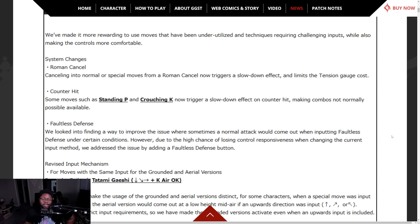Counter hit — some moves such as standing P and crouching K now trigger a slowdown effect on counter hit, making combos easier. So if you hit somebody with a standing P or crouching K and get a counter hit, you can get some crazy stuff. That's insane.